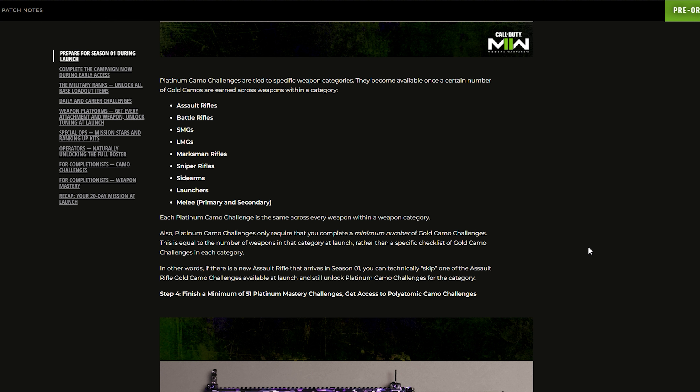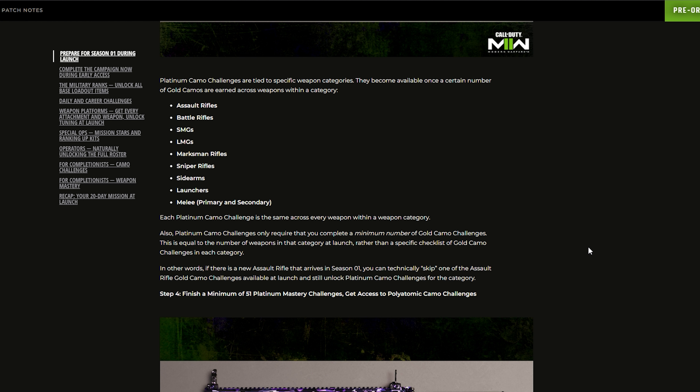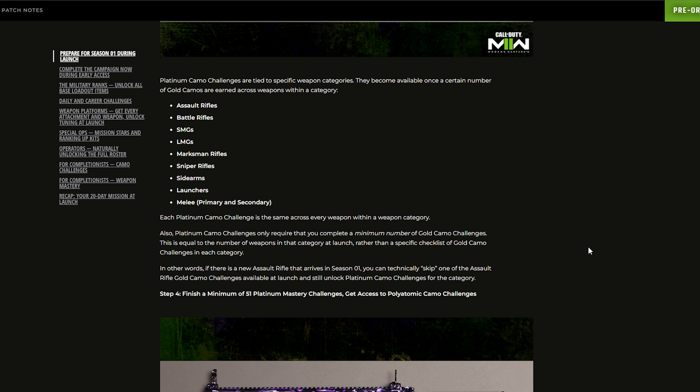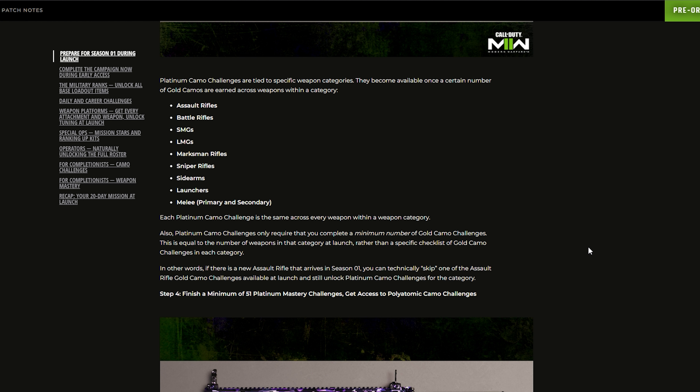Once all base camo challenges are completed on a specific weapon, the gold mastery camo challenge becomes available. Every weapon in Modern Warfare 2 has the same gold camo challenge: get a certain number of kills — usually two or three — with the weapon without dying, a certain number of times. So it's not bloodthirsties; just two or three kills without dying. That's a very easy gold camo challenge — I like that.